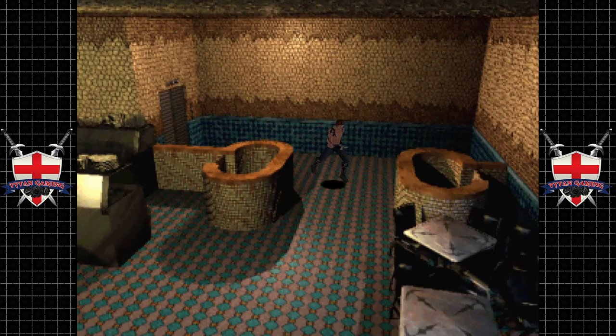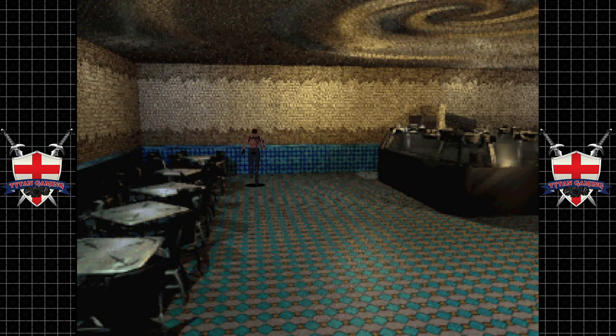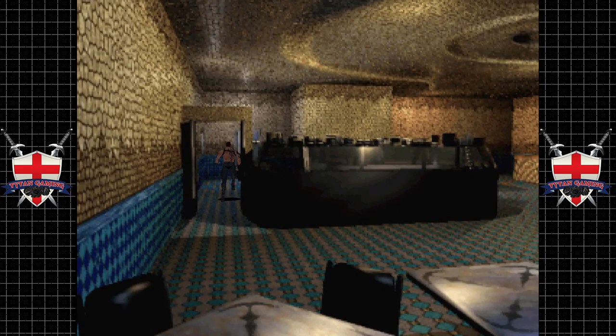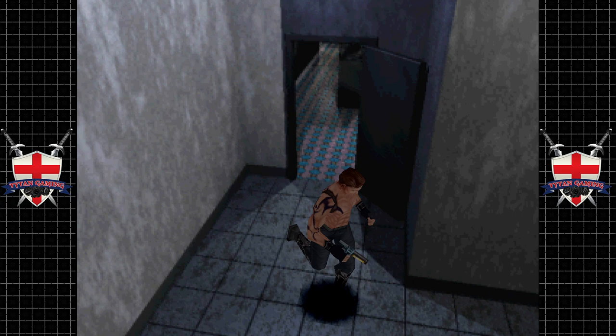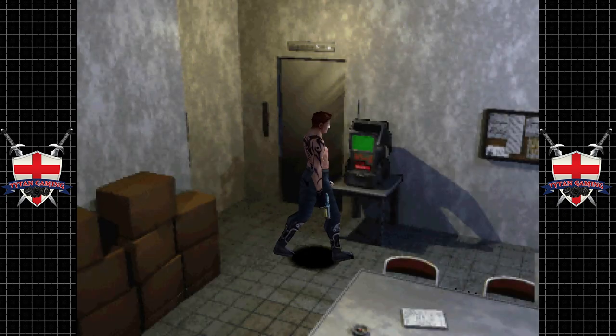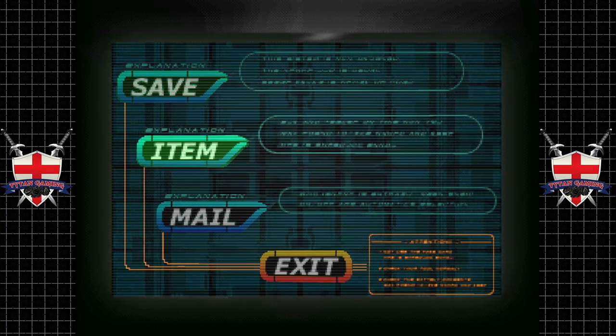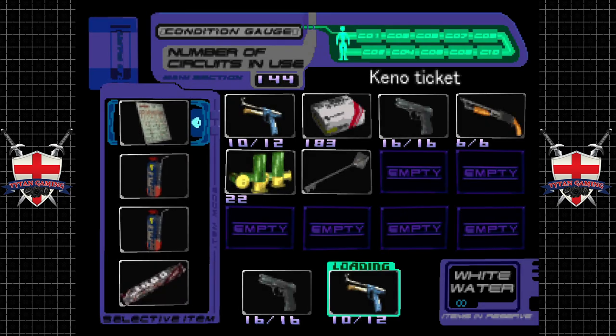Possibly we need two clock hands but we don't have any numbers or anything. I'm pretty confused - I'm very confused. What do we actually have in the inventory? I don't think we've got any key items. We've got a keno ticket which I don't think we can do anything with, and some bottles with juice.